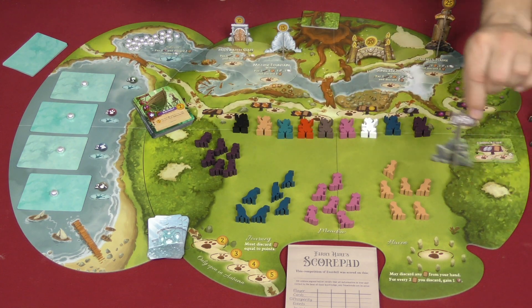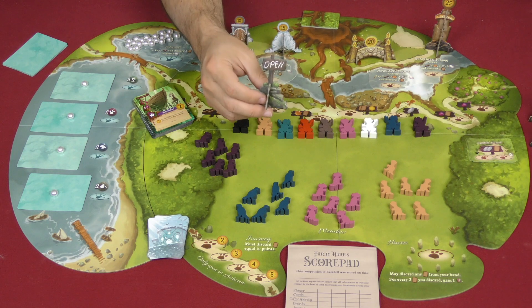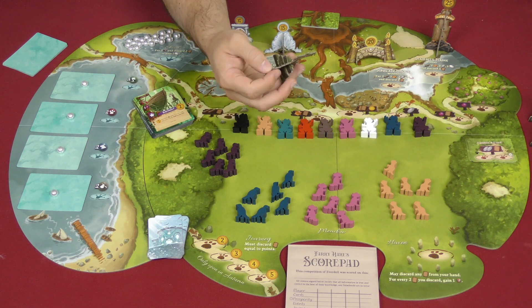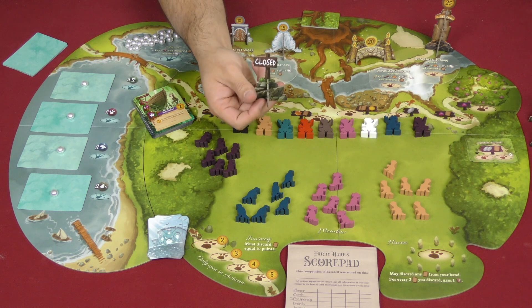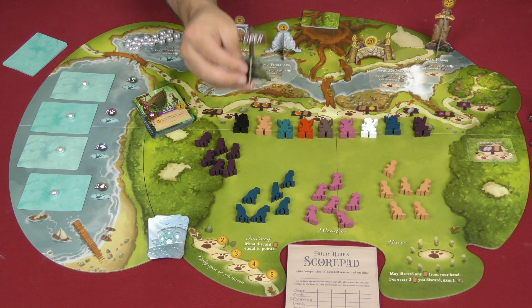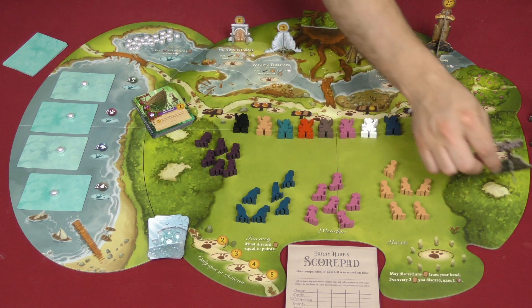You've also got these optional markers. They're simply placed into play to let the other players around the table know if a location you have is open. Once it's taken, you can flip it over to closed so nobody has to worry about it anymore. It's a nice visual aid to let everybody know there's something over here you might want to consider doing.